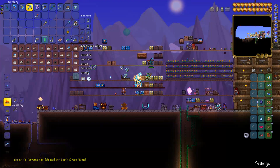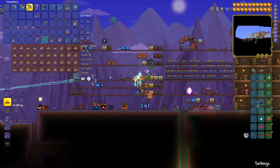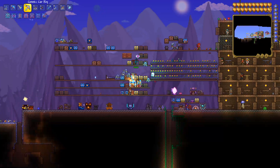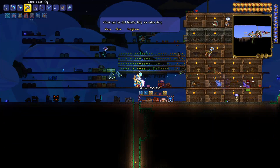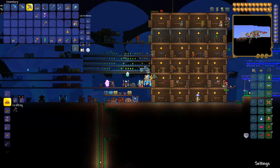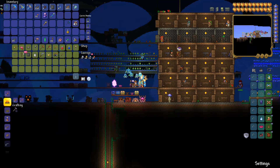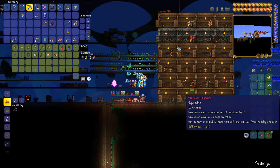We'll see if we can get some platforms and try to set the character up. Maybe it's time to make a new world and go to an expert world. Here's some platforms - we just need platforms here. Oh no, the piggy bank - all of our money is gonna be gone, isn't it? Because it's stored separate per character. Luckily we have like 14 platinum. We still have our summons, our mining pick, our UFO, and our drill containment unit.